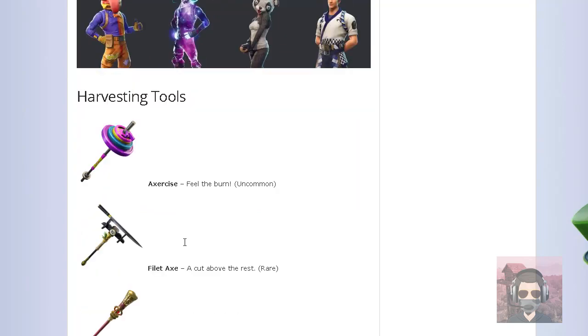Next we have the harvesting tools. Right here we have Exercise — it's going to be an uncommon pickaxe. I kind of like that pickaxe, it's pretty good. Next is Fillet Axe, and this axe is going to be rare. I kind of like this axe.